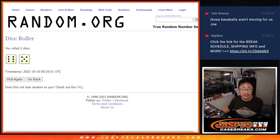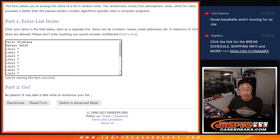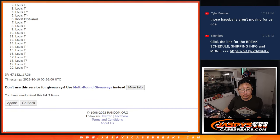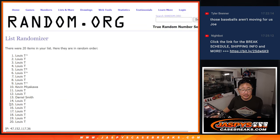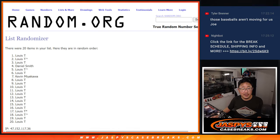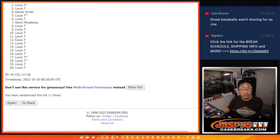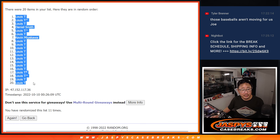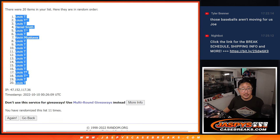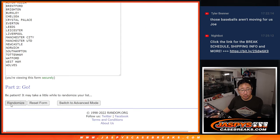Six and a five for names and clubs, 11 times. Rolling one through eleven... After 11, we got Louis down to Louis Three. Six and a five, 11 times for the teams. Rolling again through eleven...